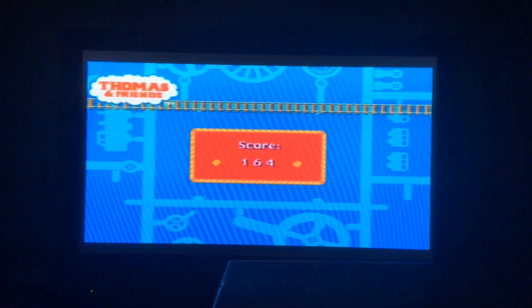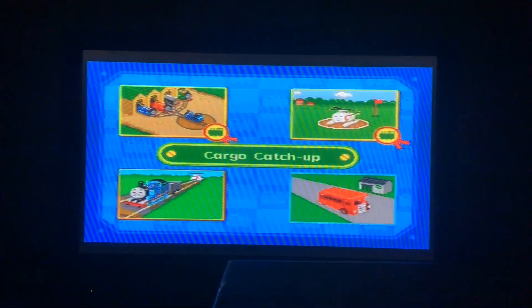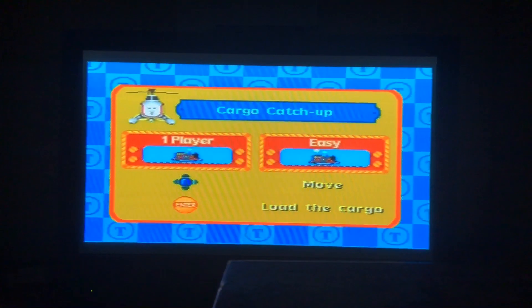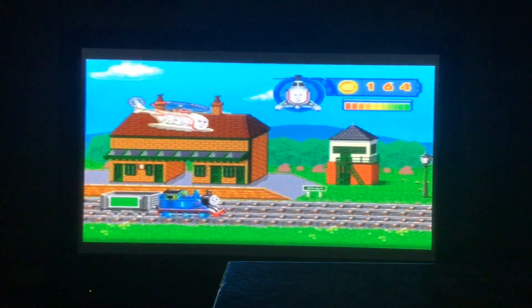That was some great directions and picture matching. We scored 164. Looks like we completed all three missions. Now it's time for game three, Cargo Catch Up. In the learning curriculum it's colours. In the easy level we need to do the cargo in five colours. Use the joystick to move and press enter to load the cargo. Let's get going!